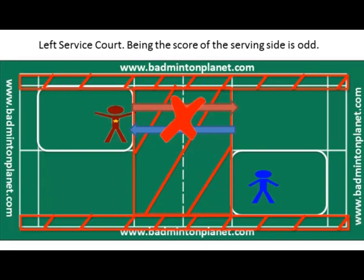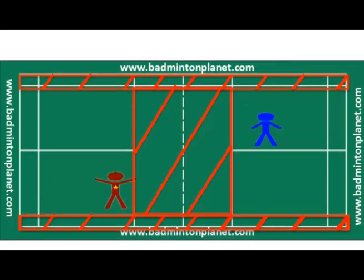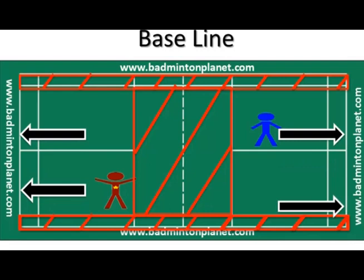Left service court if the score is odd, and right service court if the score is even. When you serve — or as I call it, the first hit — you have to make sure your shuttlecock goes beyond the short service line. The short service lines are indicated by the blue arrows in the video. Also, on the first hit, your shuttlecock will be considered out of bounds if it lands beyond the single side line, as indicated by the orange arrows, or if it lands beyond the baseline, as pointed by the black arrows in the video.